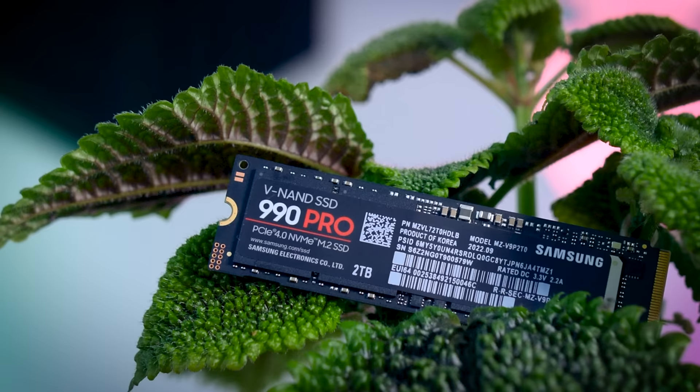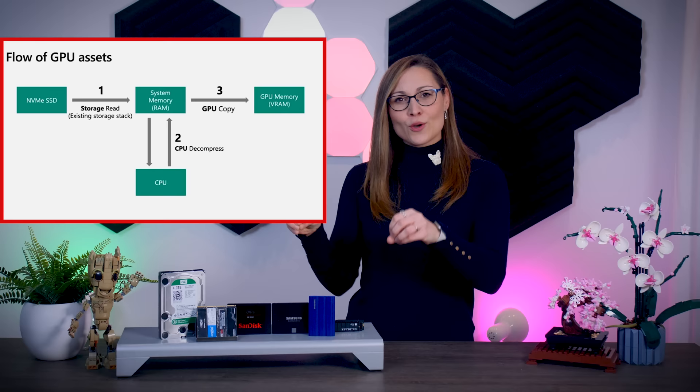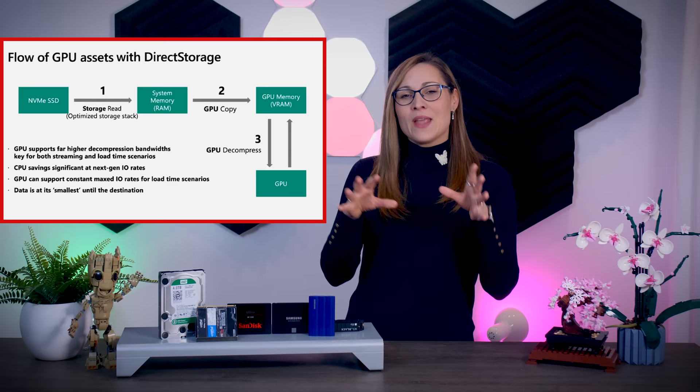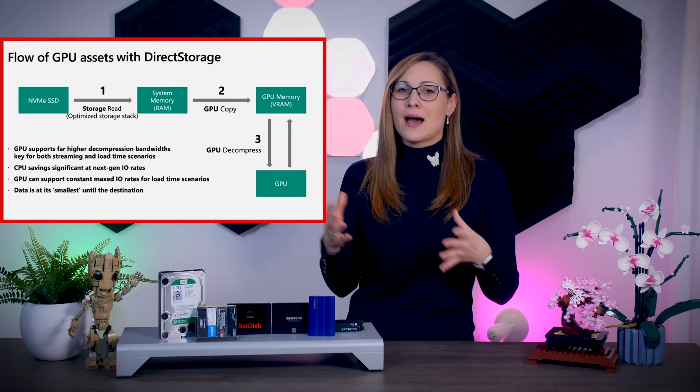But what is DirectStorage? Traditionally, game data and all the game assets are compressed and stored on your SSD. When the game graphics need to render, all the data is first sent to your CPU, which unpacks it, and only then is it sent to your GPU for rendering. DirectStorage basically eliminates that detour — it skips CPU decompression completely and allows all the data to be transferred directly from your SSD to your graphics card. The GPU itself is perfectly capable and much more effective at quickly unpacking the game data, making rendering of complex game worlds a lot faster.